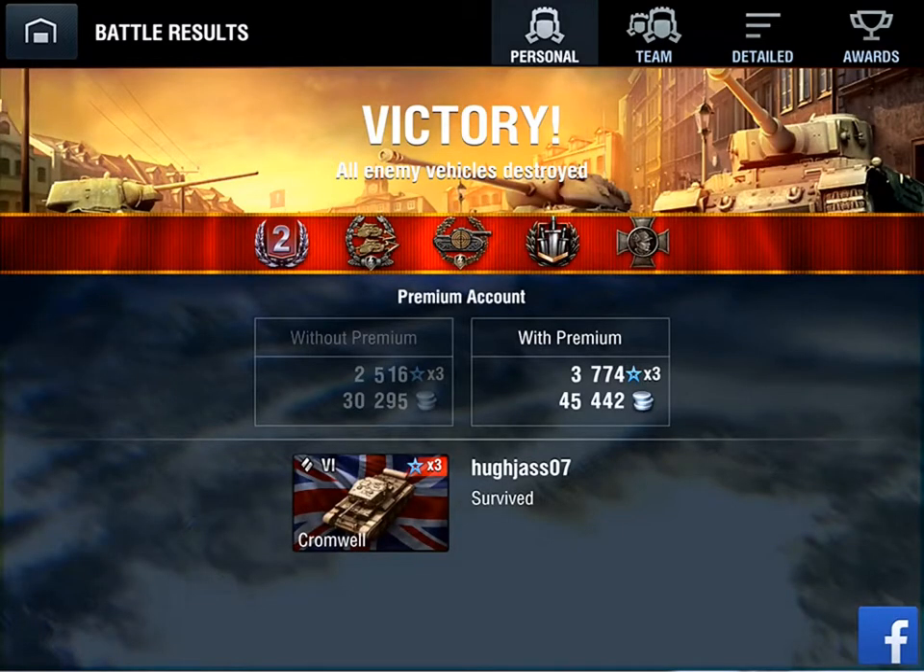What a battle! We've got a second class master badge, Confederate Medal, Sniper Medal, Brothers in Arms, and a Nispel Medal. Three thousand seven hundred and seventy-four experience points — tripled, but still wow. And a nice gross of 45,442 credits.